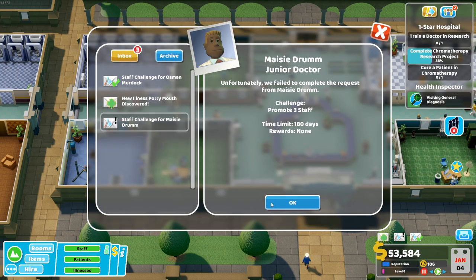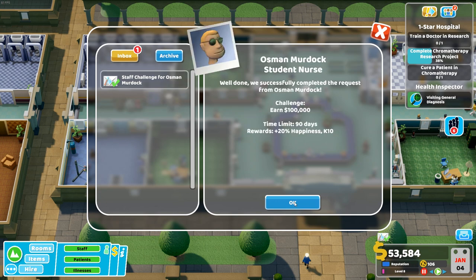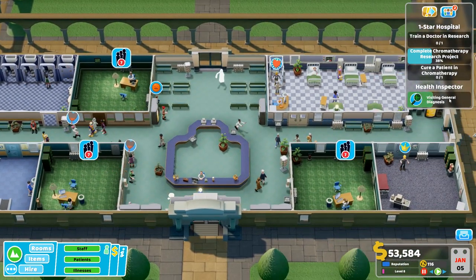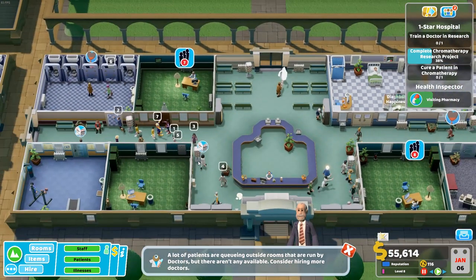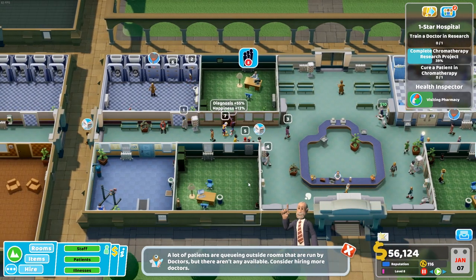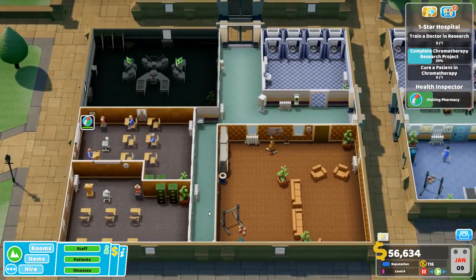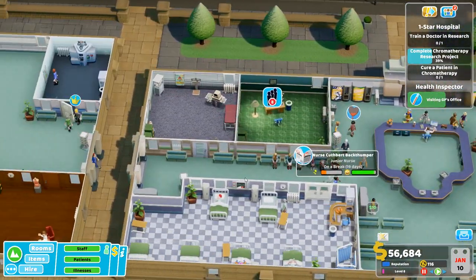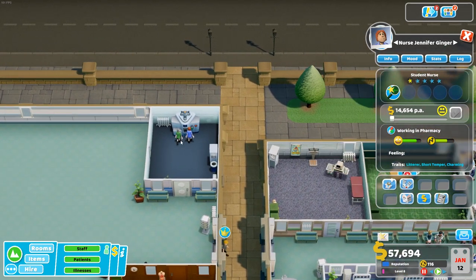Rising Star award — pretty much win that one every time, even if you're doing it awfully. Promotes — promote three staff. We've got the health inspector in — and there's a ghost standing still. The health inspector is going to handle that ghost — perfect. A lot of patients are queuing outside rooms run by rubbish doctors. Somebody's just died in the toilet — I feel sorry for them but there's not much I can do. Our pharmacy girl is awesome, but her diagnostics could be better — pharmacy management is at 80 percent, not quite done.